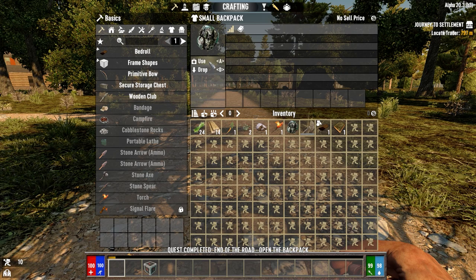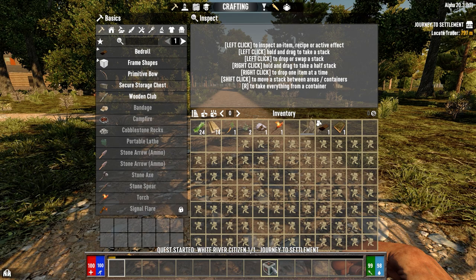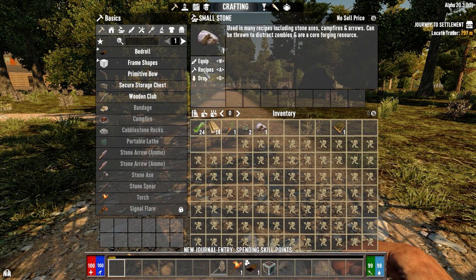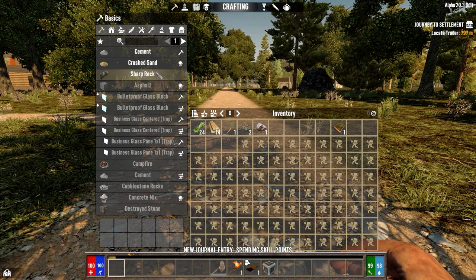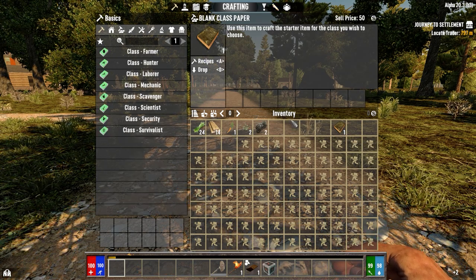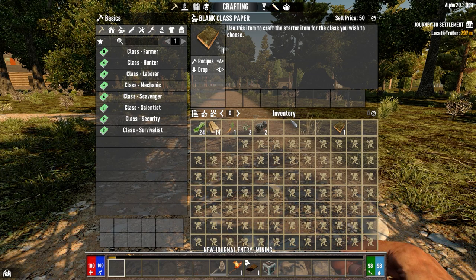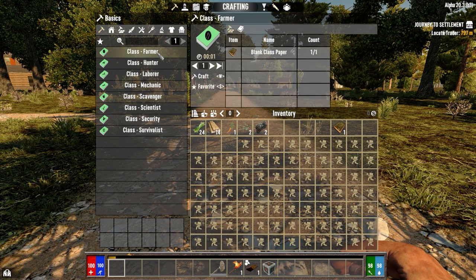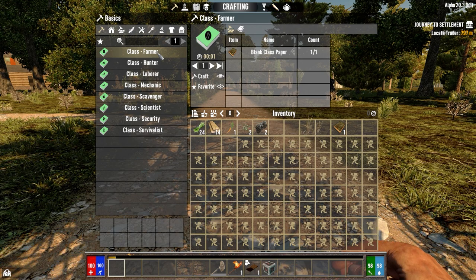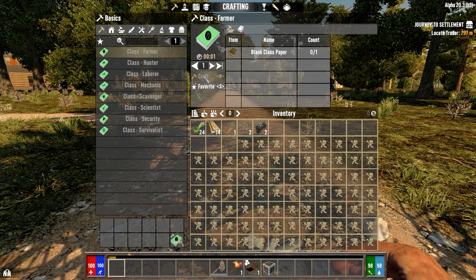We've got a bit of space in our inventory. Darkness Falls is an overhaul mod for 7 Days to Die. We're going to turn some rocks into sharp rocks so we can make a stone axe, and then we're going to choose a recipe. You get different classes. Originally in Alpha 20 Darkness Falls, you started off with two choices, but now you only get one. I'm going to choose Farmer because I want to go Shotguns, and the Farmer class has got some good perks for Shotguns early in the game.